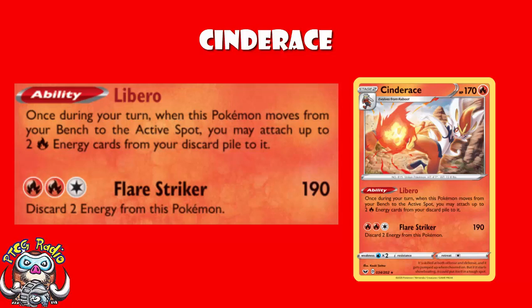As soon as you get 2 Cinderace out, you are guaranteed to be able to do 190 every single turn. Unless your opponent KOs it and you don't have a spare. But you don't need to draw into 2 Energy — 2 Energy will be in the discard that you'll attach using Libero. And the 3rd Energy will be in your hand when you retreat, and you'll be able to use it as your attachment for the turn. It's rather silly.